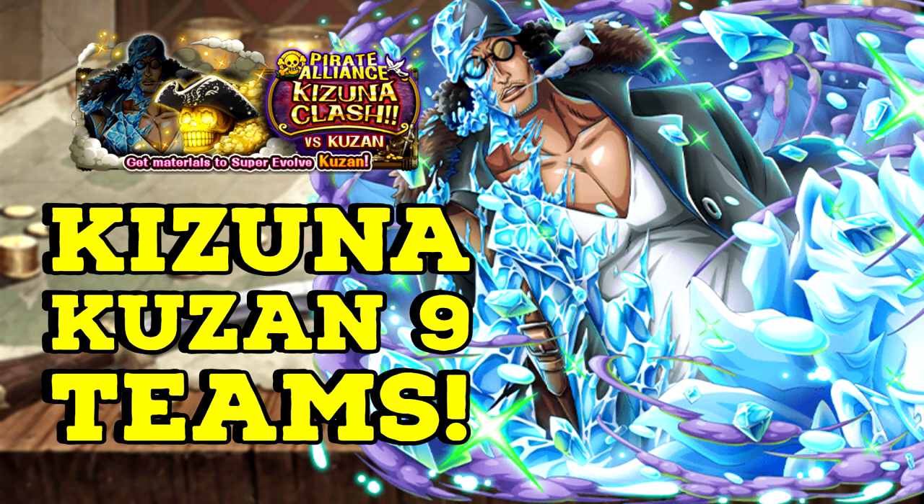Every team in this video will be able to deal with every mechanic you will ever face in this Kizuna, and some of the teams will also be using the new Kizuna Legend Drake for you to get more tickets but also have an easier time. I won't be using the new Zoro since I did not pull him. I am using the Hoa as my ship in the majority of the teams for more EXP, but you can swap to whatever ship you want. If you enjoy these videos I would really appreciate a like and a subscription, but without further ado let's move on to my teams and strategies against Kizuna Kuzan.